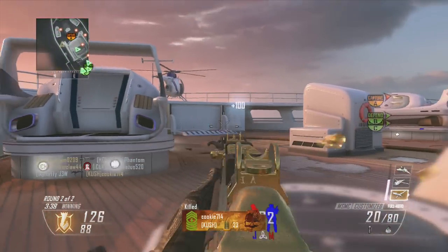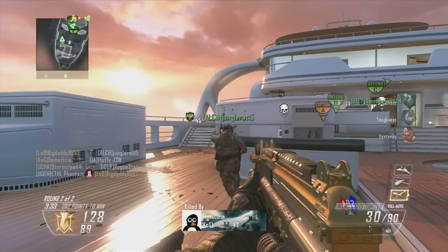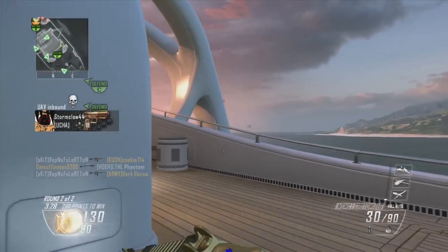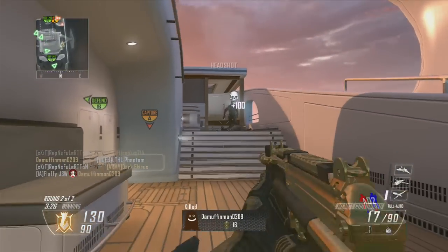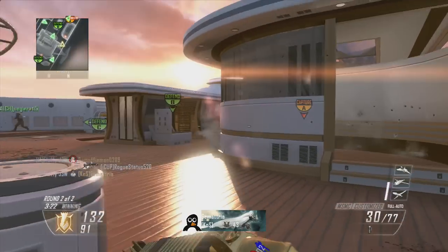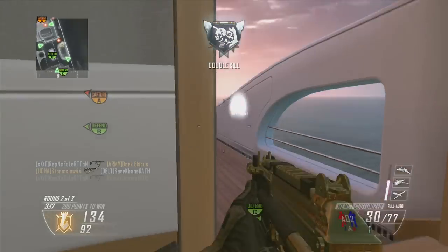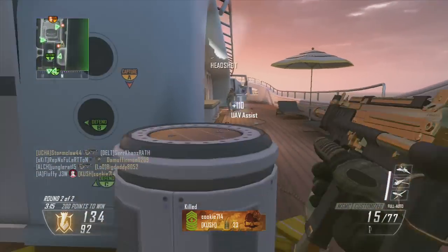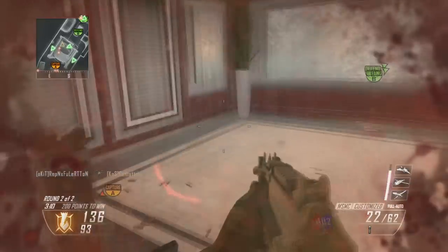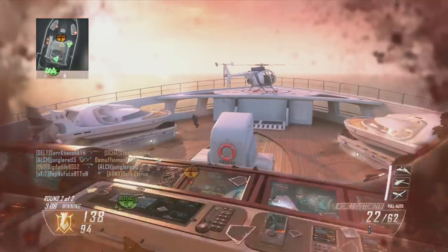Second, you want to go for the objective a lot. The objective helps you get scorestreaks so much faster because when you're playing Domination, say you get 8 captures and 20 kills, and another person gets like 30 kills and like 2 captures — you guys will pretty much have the same score, but only because you went for the objective and he didn't. It's just really helpful for you to go for the objective.